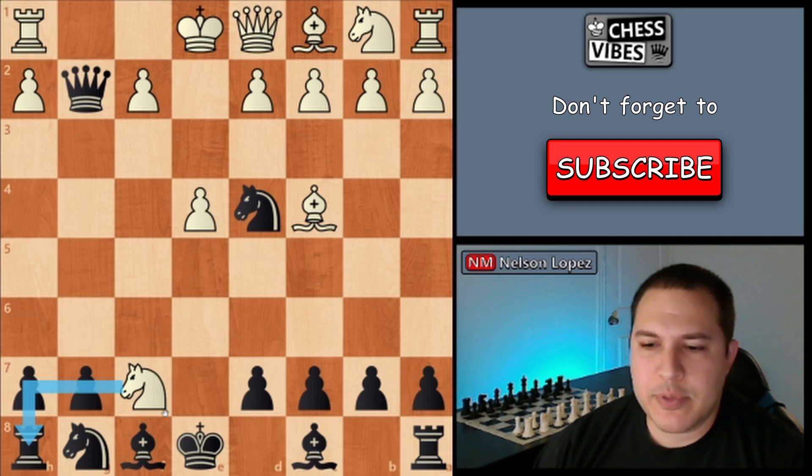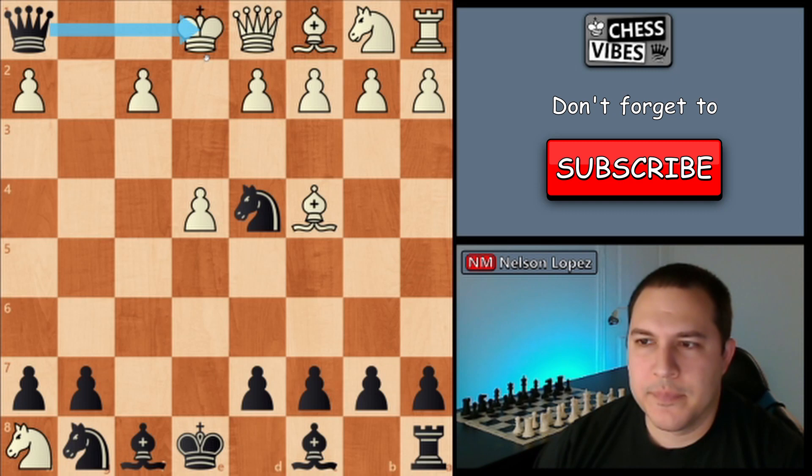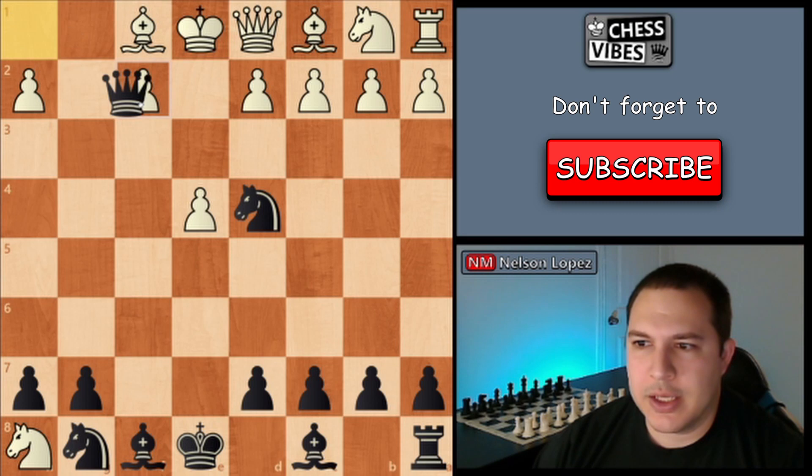They can't move up because your knight's got the square covered, so the only legal move is to block with the bishop. Then you're going to capture on e4, check again. Now if they block with the queen, you simply capture it with your knight, and you should be able to easily win from there as you're up a queen.